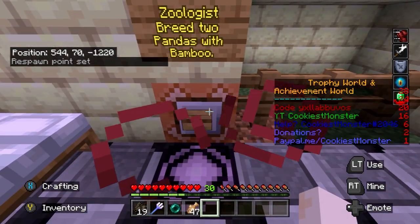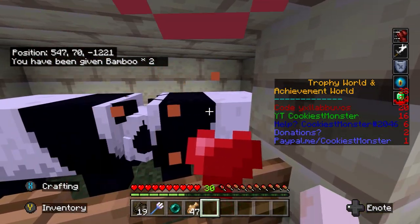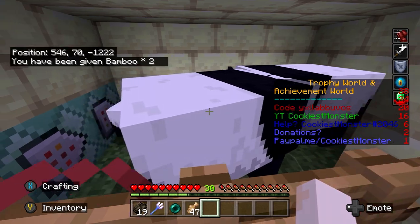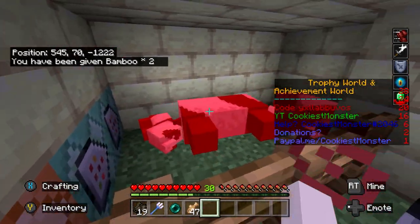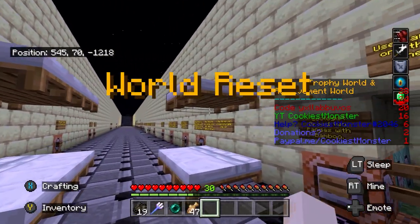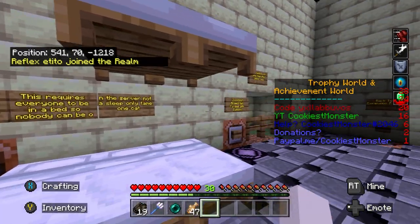There is one station at the very end here, after the beds — it's breed two pandas. You'll be given two pieces of bamboo. Just press left trigger on each panda and you should have a little baby panda spawn. That should get you that achievement. We're now done in this section so we can move on to the next room: expansion pack nine.